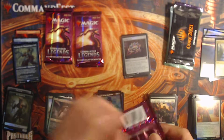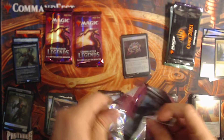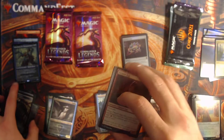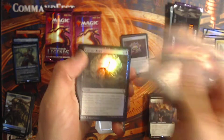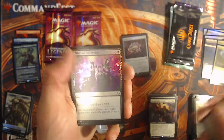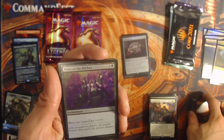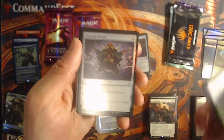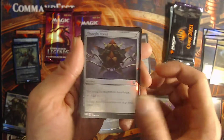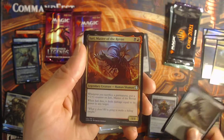Jeez, three big hits! What are we going to get next — a Mana Drain? Vampiric Tutor. Another Jeweled Lotus — extended this time! I'm asking for the moon here but it's all duly possible. I've seen three Jeweled Lotuses in one box from openings — that was from Bad Boy Gaming, he literally titled it the best box opening ever, and he's right. Thought Vessel — always love my mana rocks, especially the foil kind.